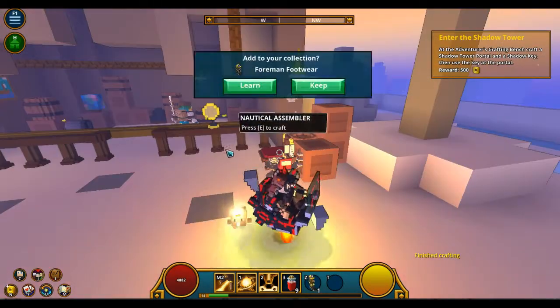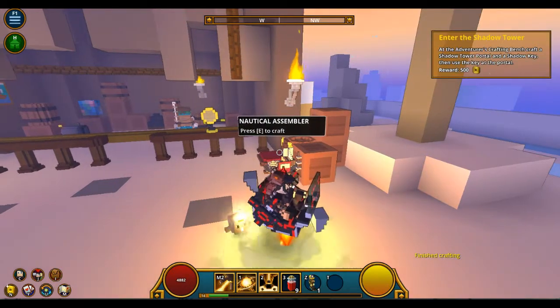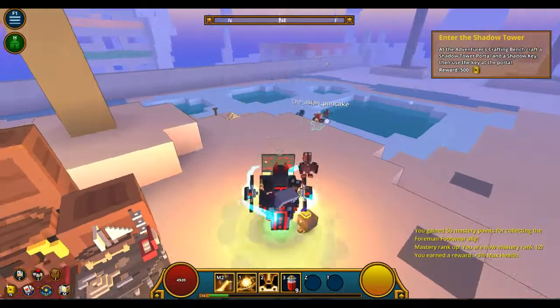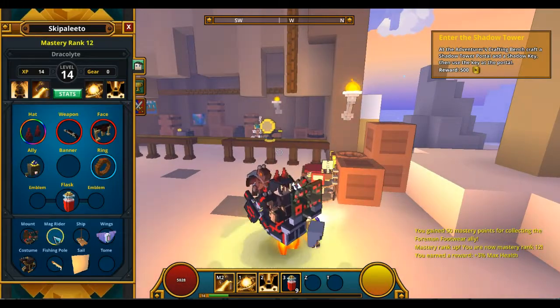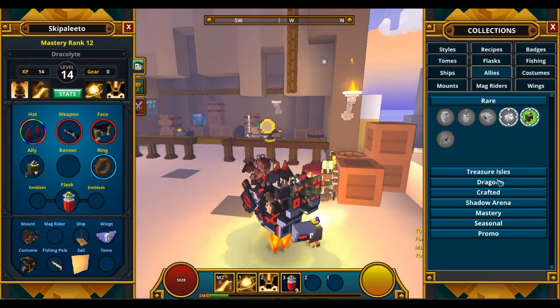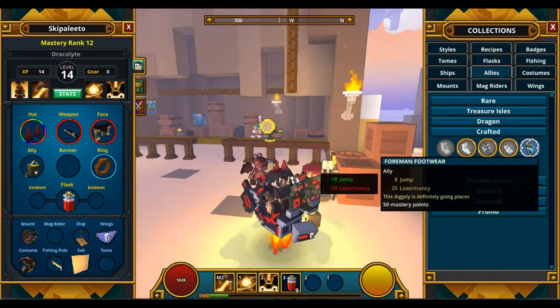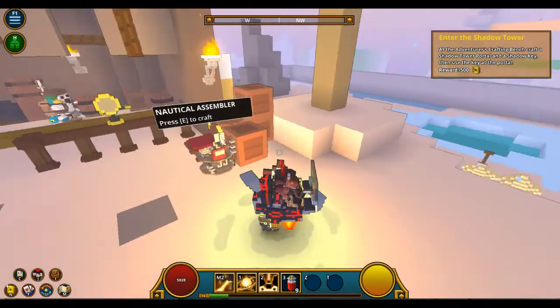Alright. Now, let's learn it. Sweet. Now, I'm going to equip him. My ally slot. Crafted. There it is. He's activated.